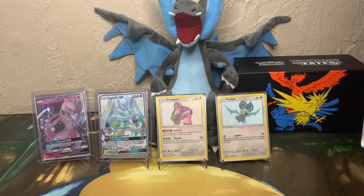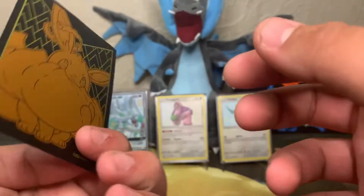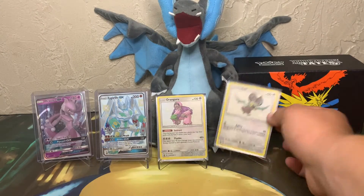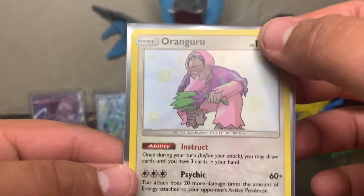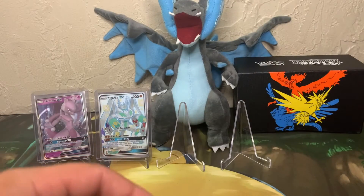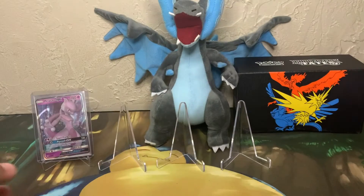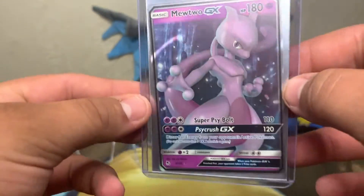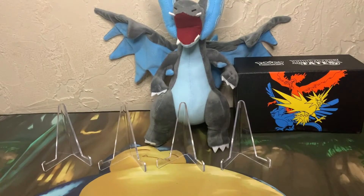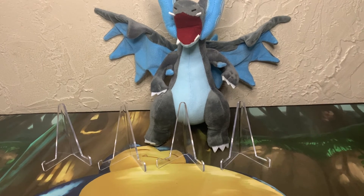That was all of our packs from this Hidden Fates ETB. We got the Starmie GX right there at the end — really cool because of the swirl it does, though the sleeves kind of damp down the shininess. We also got a Noibat shiny, a Oranguru shiny, a Zygarde GX looking like a transformer, and the elusive Mewtwo GX with the dot in the corner. Yeah guys, this is gonna do it for this video — if you liked it, leave a like, comment, subscribe and hit the bell for notifications, share with all your friends. This has been Turtle Bear TV, I'm Turtle, I'm Bear, bye!